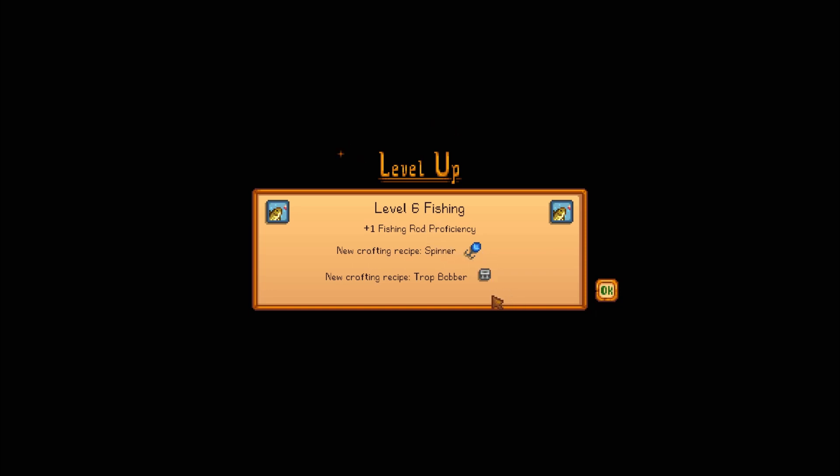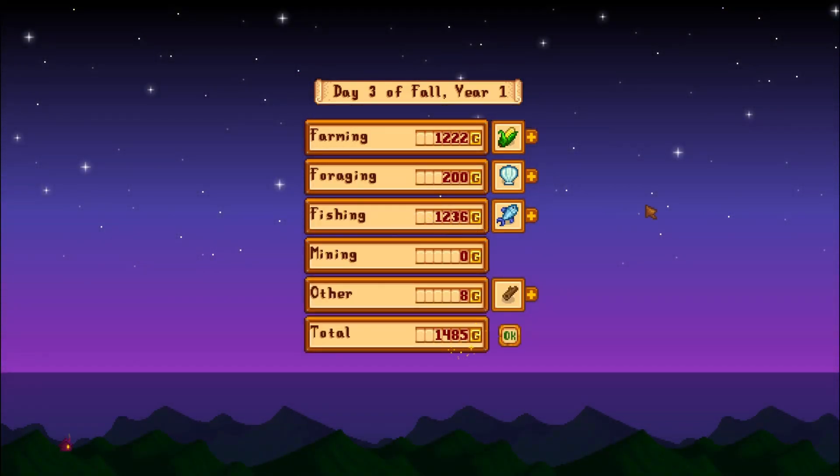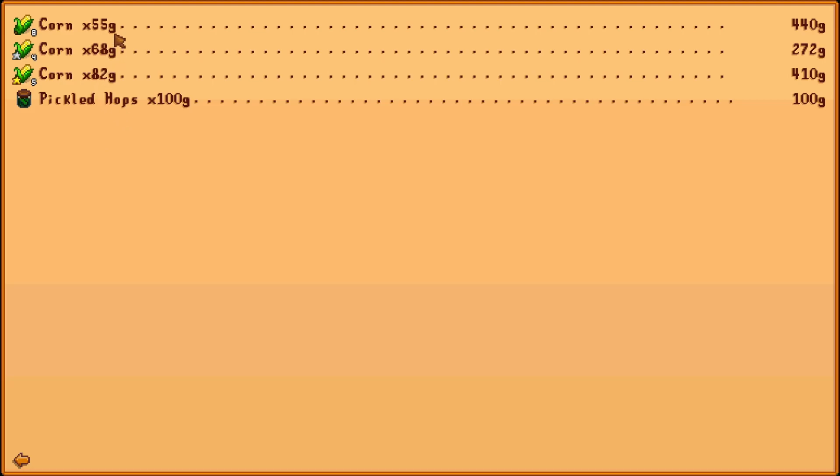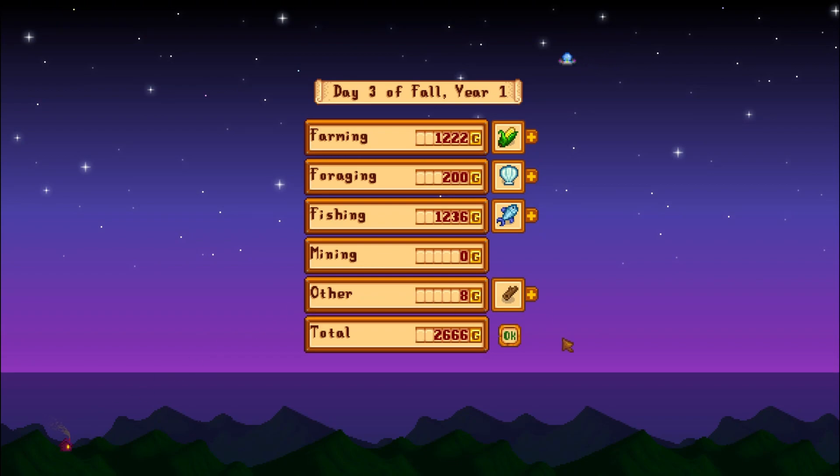So we've unlocked some bobbers and a spinner, and that must mean we can buy an upgraded fishing rod - there's no way I'm still running around like this. Fieldtops, 100. There's a sardine in my journal - I sold it because it was gold quality, a purple star. It was only worth a hundred bucks too - pain in my ass. Well, I've never seen that before in my life - a UFO. Interesting.